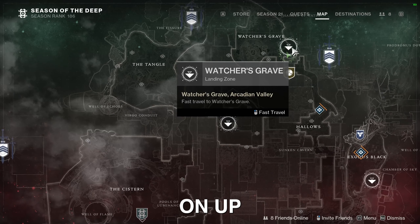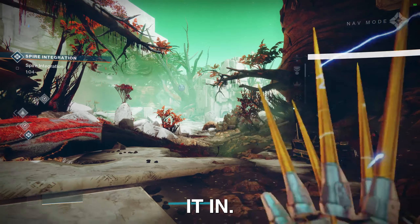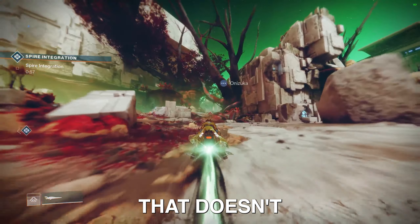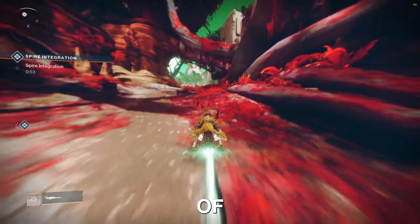Once you're loaded into Nessus, head on up to the top of the map to Watcher's Grave. Once you're loaded in, jump onto your sparrow and head straight across the map. Over in the distance, you're going to see a big tree that doesn't have any leaves on it. Head straight towards the base of that tree.